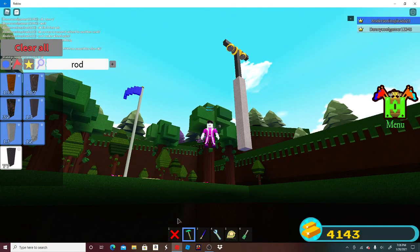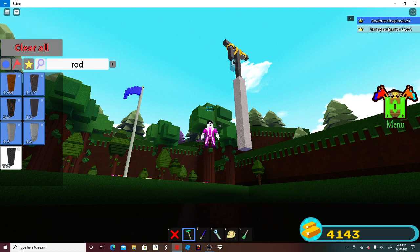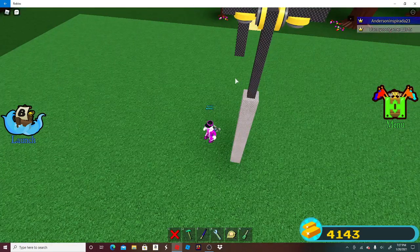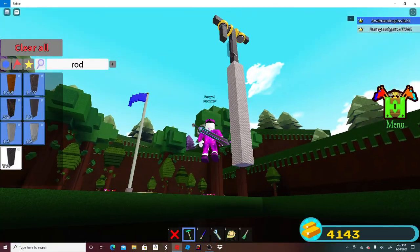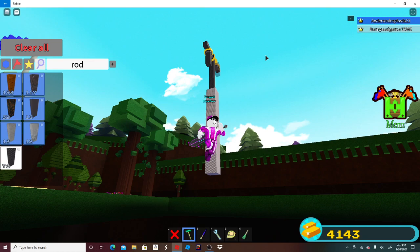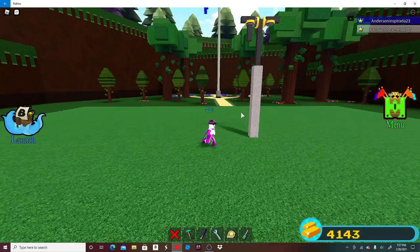Oh no, I kind of forgot how to build this. Hi kitty — I forgot how to build something, kitty. Okay, should I base it off my mind? I remember now. Hi kitty, I love you — you go that way. Okay, thank you.